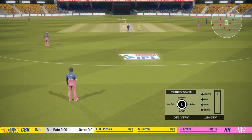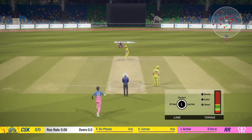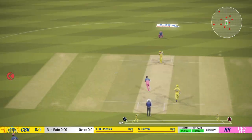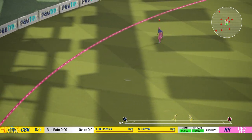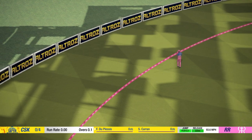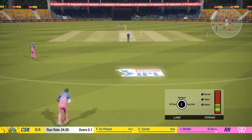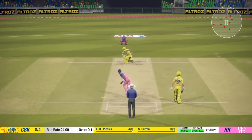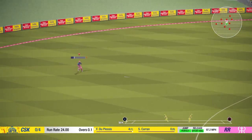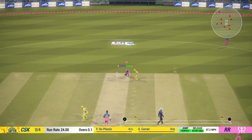First ball — Jofra Archer to Faf du Plessis. That's not a bad way to get off the mark, it's a brilliant way! Faf du Plessis brings up a boundary on the first ball — good start for Chennai Super Kings. They'll get a single as well, so Archer has been smacked for a boundary on his first ball.